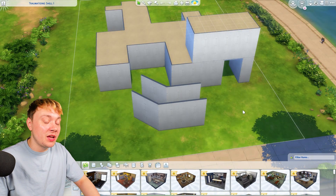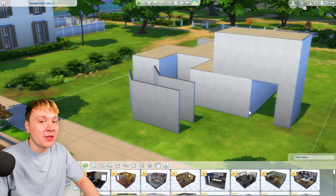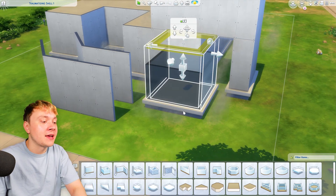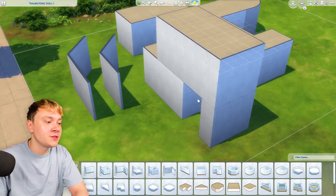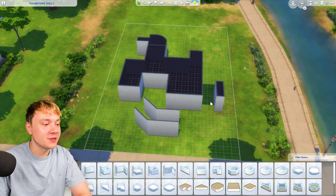So it's just an entirely normal shell challenge with normal rules. You can't change the walls on the outside. You can change the heights perfectly fine. You can add platforms and crap like that, that's perfectly fine, but you just can't move any of the shell around. Don't touch the walls or you're going to prison.